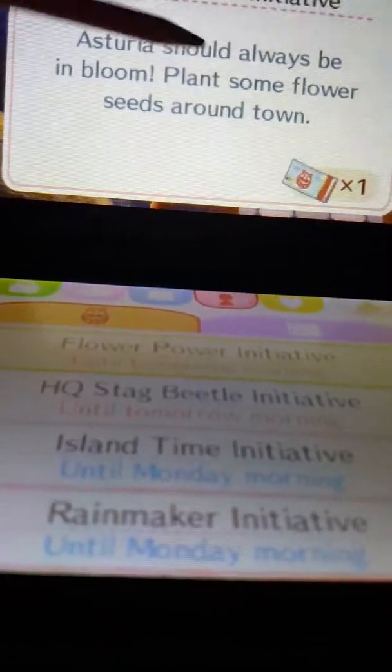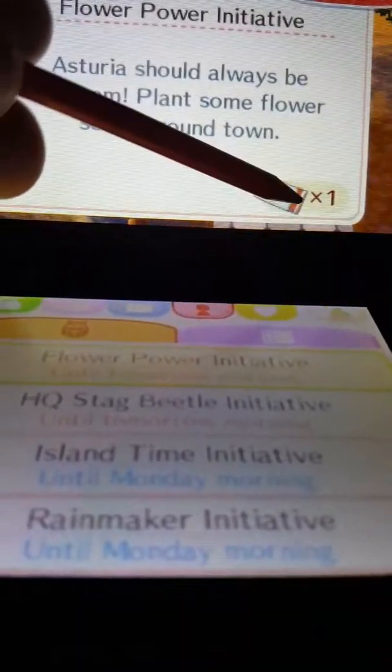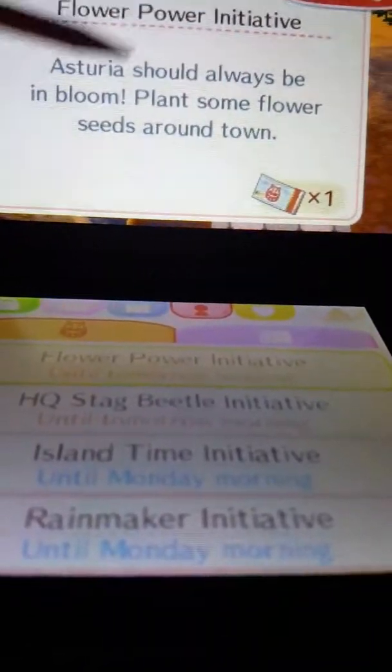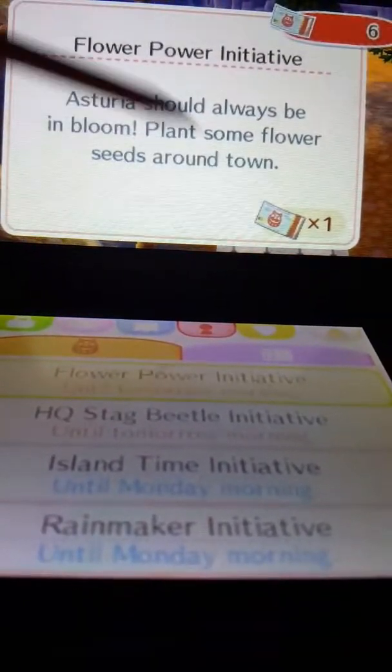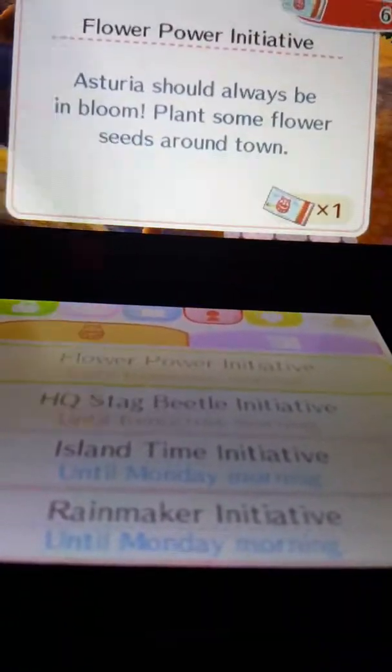The cat coupons are basically coupons that you'll get when you do something new every day. You would click on your town TPC and it would link up and show you what you would have to do in order to get these cat coupons — or cat points, I think they're called. It shows you how many you're able to get and basically shows you what you need to do.